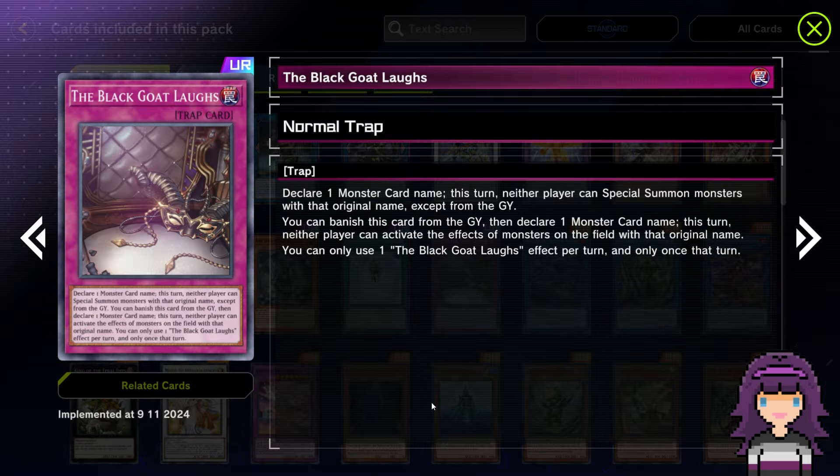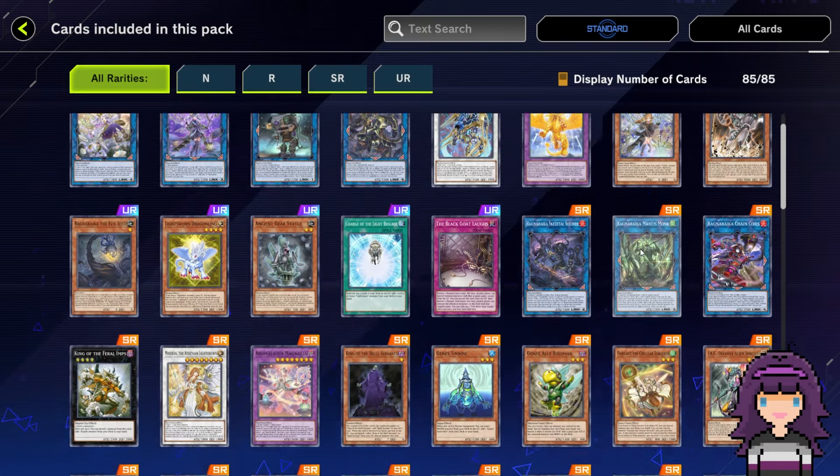They finally put Black Goat Laughs into the game and it's a UR. This is a normal trap card — you declare one monster card name; this turn, neither player can special summon monsters with that original name except from the graveyard. You can banish this card from the graveyard then declare one monster name; this turn, neither player can activate the effects of monsters on the field with that original name. You can only use one Black Goat Laughs effect per turn and only once that turn. It's a pretty decent standalone trap card and I didn't expect it to be a UR, but it's a solid card — we'll see how much play it ends up seeing.